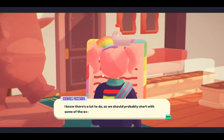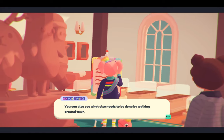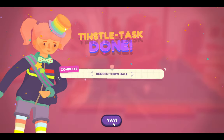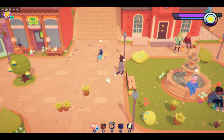'There's a lot to do so we should probably start with some of the easier ones. First thing you should do is fix up your house — it's a bit of an eyesore. You can also see what else needs to be done by walking around. Anywho, I'll be moving to my new office here if you need me.' We opened town hall! Completed the task! Look at Mayor Tinsel dance — that's cool. I love her little ooblet, it's like a little fishy with legs and it has a crown too.